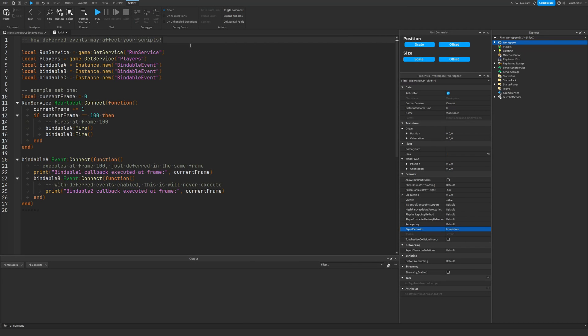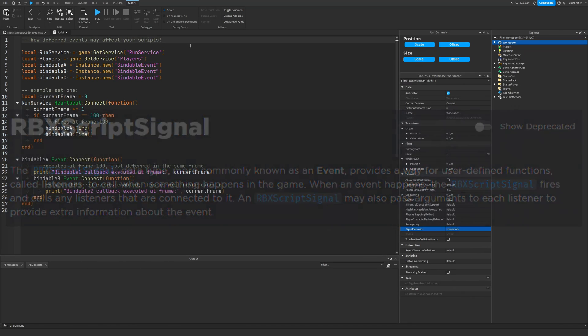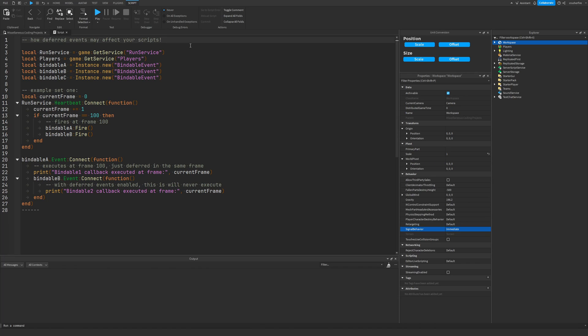I want to discuss a critical change that has occurred regarding RBX script signals in the Roblox API. Recently, Roblox has changed how callback functions that are connected to events execute when an event is fired.